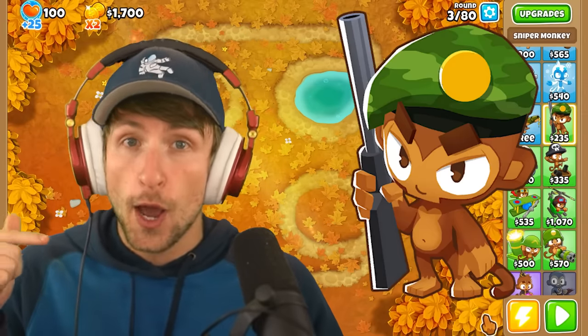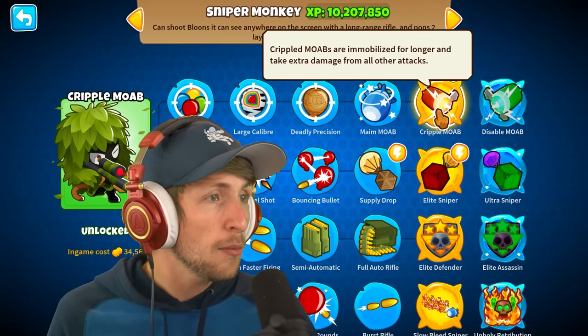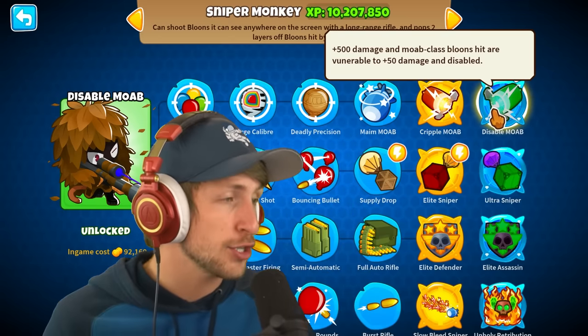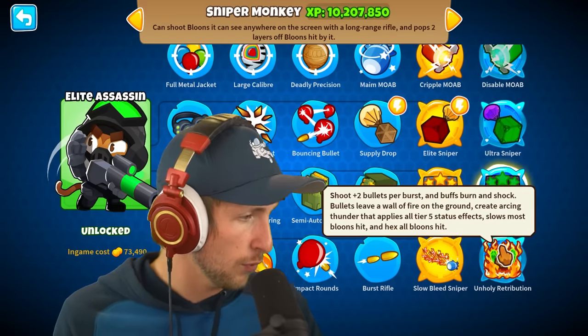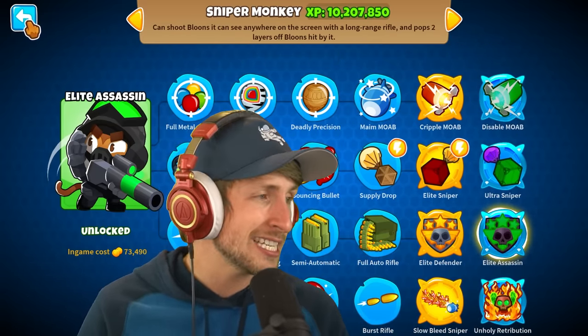All of his T5s can now be upgraded one more time. If we go ahead and look at it, instead of Cripple Moab, we can now get Disabled Moab, which is $90,000. 500 plus damage to Moab. Ultra Sniper, Elite Assassin, and then eventually the bottom fourth path, which goes to Unholy Retribution, made by Porygon-Z.